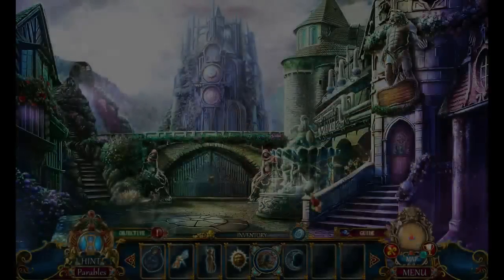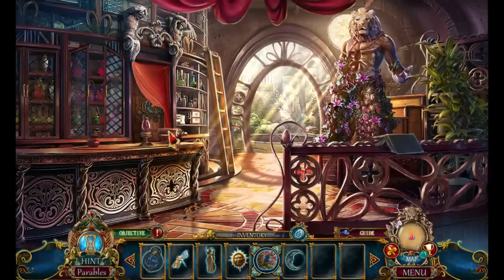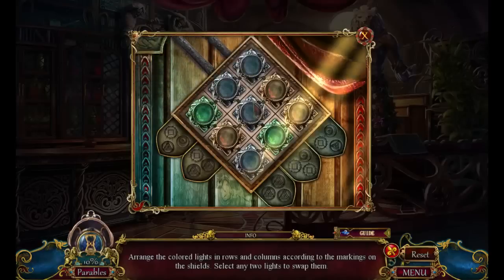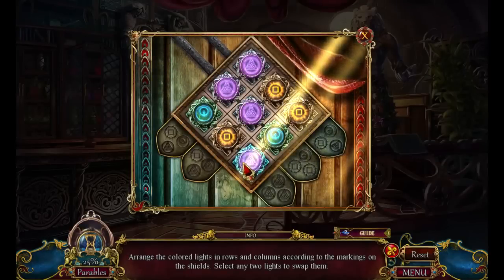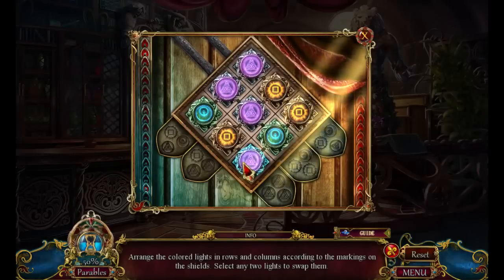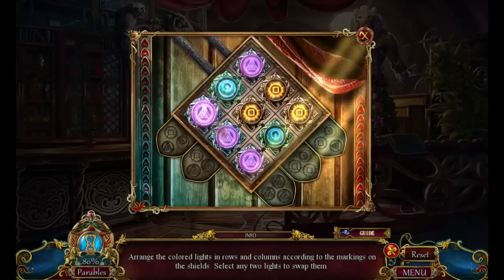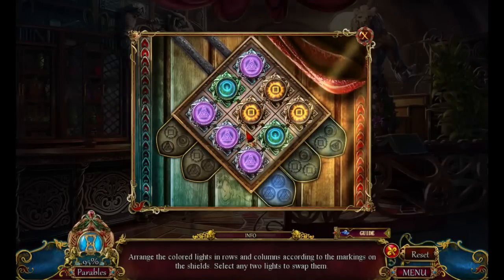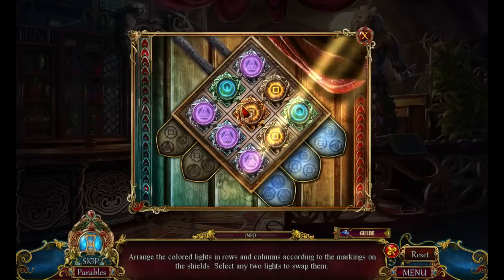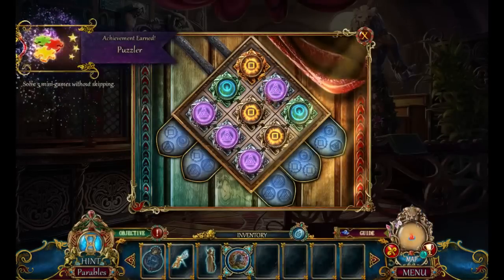So it looks like we can go back in here, sure, why not? Not exactly sure what I can do in here. Oh, I see — I could put that there in the sun there too. Arrange the colored lights in rows and columns according to the markings on the shields. Squares. It's puzzle time.